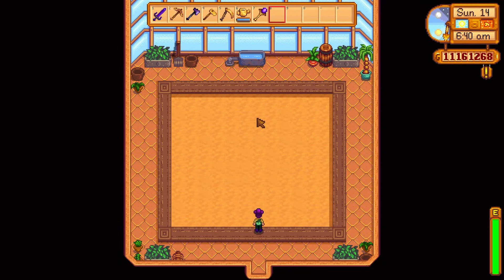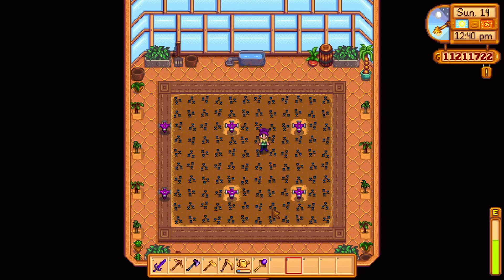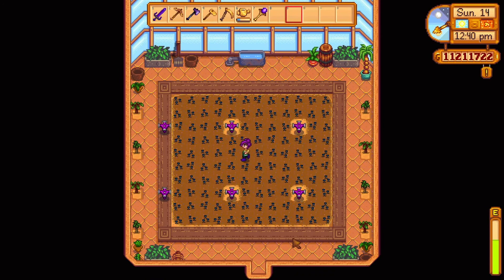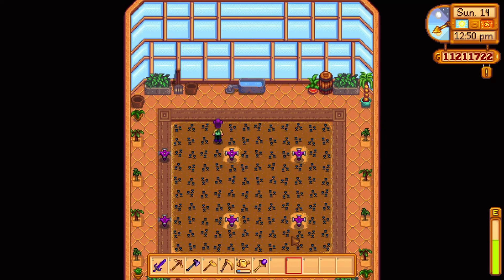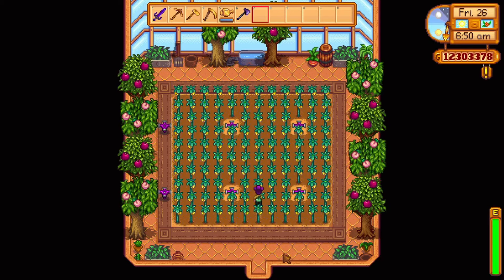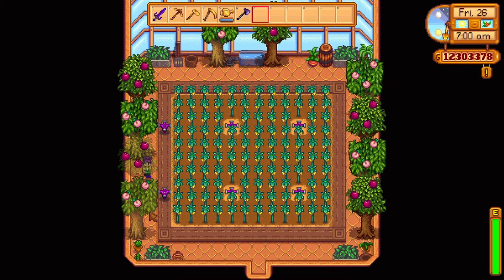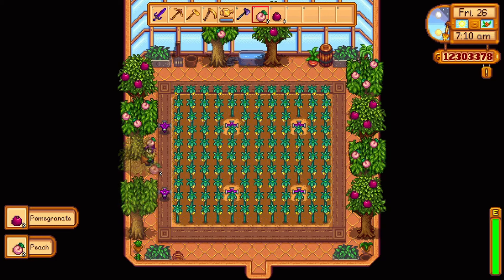Next is finishing the greenhouse, which can be unlocked via the pantry bundle in the community center or bought through the Joja Mart program. With six iridium sprinklers you can grow 96 crops, and there's also space for tree saplings. I found out by accident that trees can be grown indoors - I planted five pomegranates and five peach trees to preserve the fruits. For those taking the artisan route, you can replace star fruit with ancient fruit seeds to avoid replanting crops.